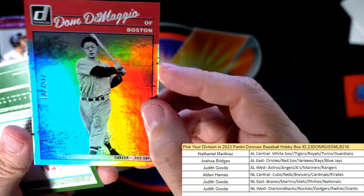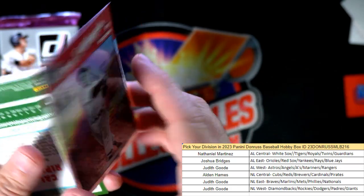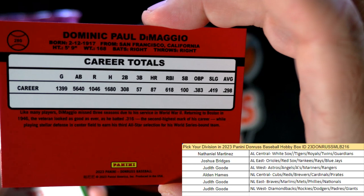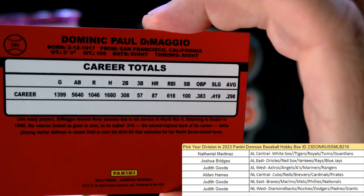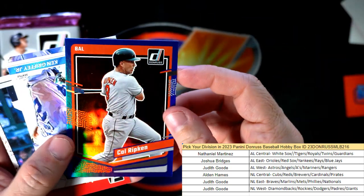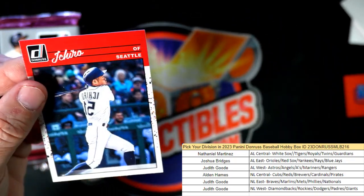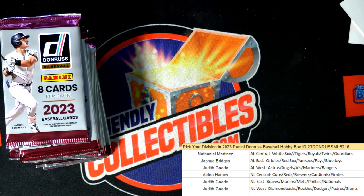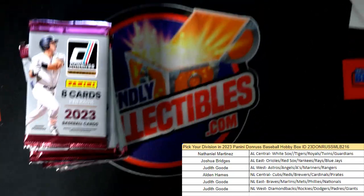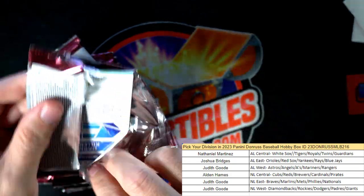I like those Unleashed man — I pulled a couple Drew Jones Unleashed too, I just think those are pretty badass. I like the way they look. Joe Morgan. Dom DiMaggio right there, and that is 246 of 383. Have to check and see if that goes to the Boston Braves. And there's Ichiro — that's a reverse Ichiro, American League West, Judith G, coming out to you.